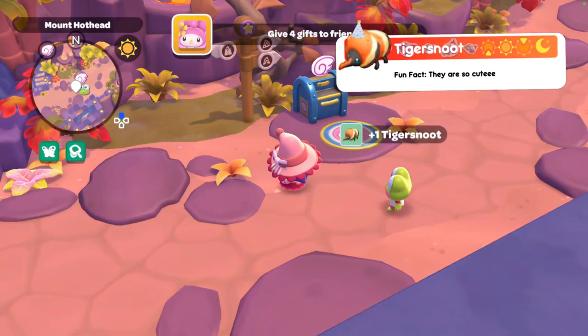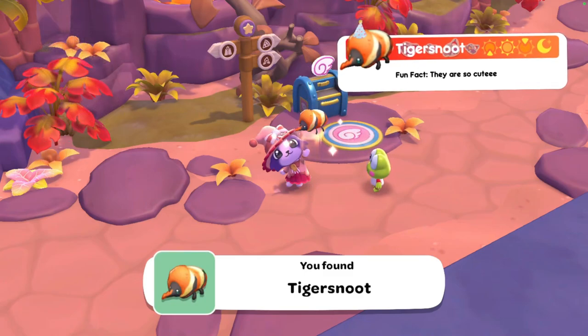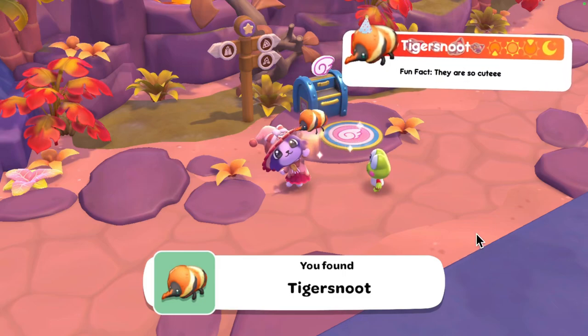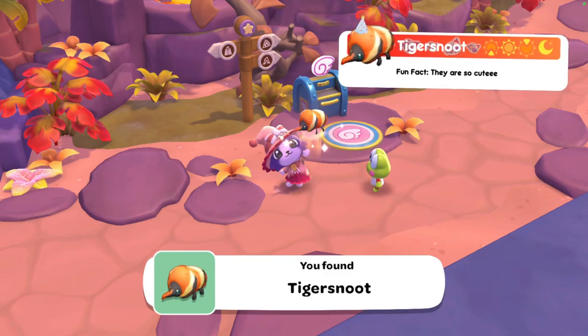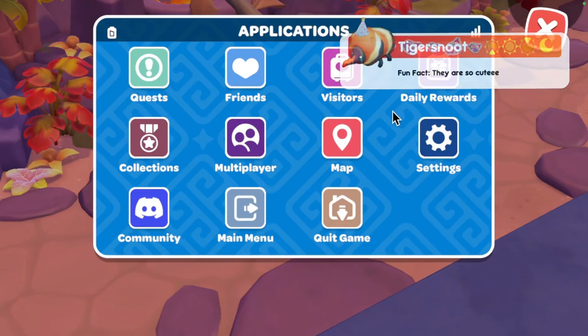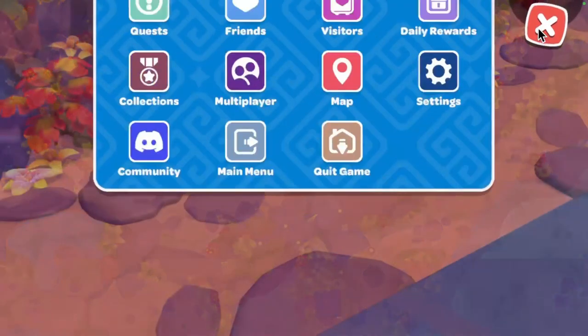Moving on to the tiger snoot, who gave me a bit of trouble. They are available all the time according to the wiki, but I had to try at a different time because they weren't showing up for me at all. I was trying to find them at night and they weren't there despite the wiki saying they were there all day. I tried a different time and they appeared — this is the reason why I'm telling you my times. They are lurking around the Mount Hothead mailbox. If you're not seeing them when you first load in, just teleport away to a different area and come back.